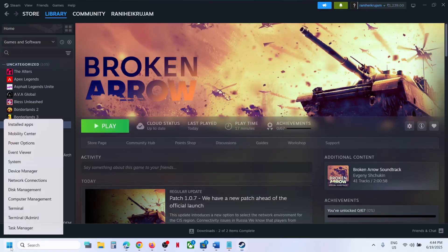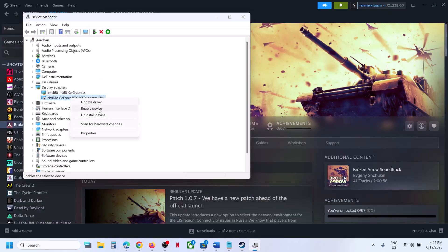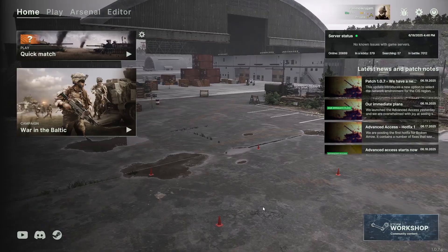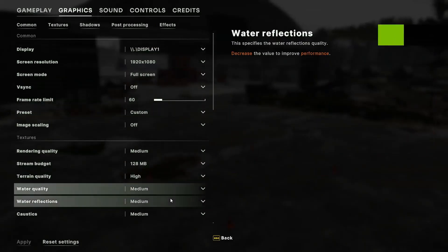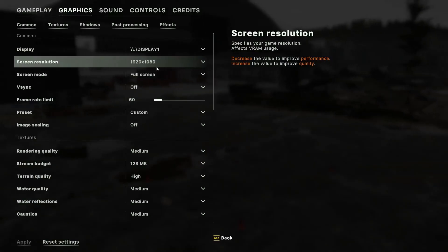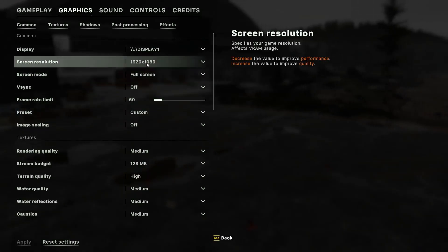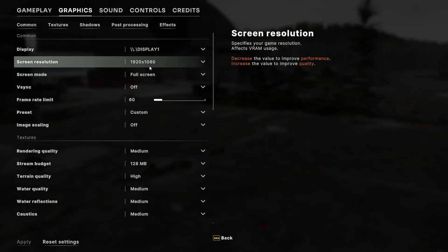Once you close the game, right-click the Start menu and go to Device Manager. Now you can enable your discrete graphics card — right-click it and click Enable Device. Now launch the game. This time when you launch the game and go to Settings, you will see the same screen resolution has been retained. You have to disable the discrete graphics card, launch the game, change the settings, close the game, then enable the graphics card and launch again. The settings will remain — whatever changes you have made — here you can see 1920x1080.